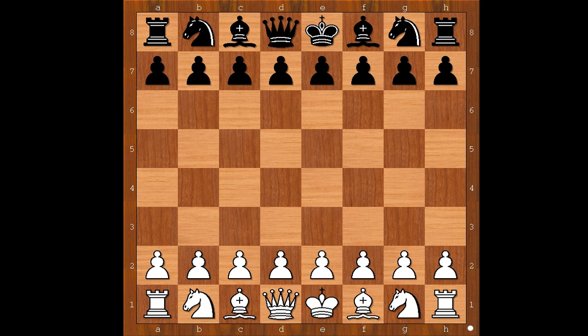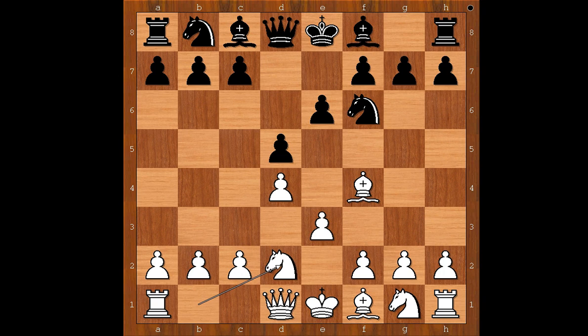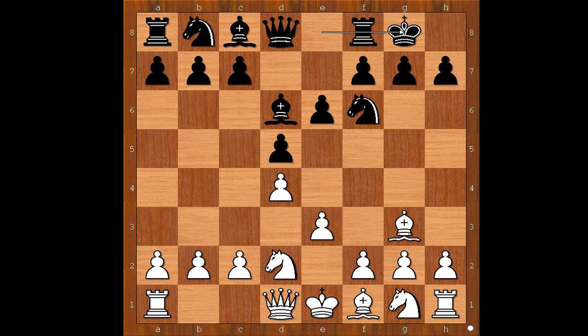Hamiteviki had white pieces and he started with d4. Eben Mea played Nf6, and now Bf4 — what a surprise, just kidding! Then e6, e3, d5, Nd2, Bd6, Bg3, and Eben Mea castled kingside.